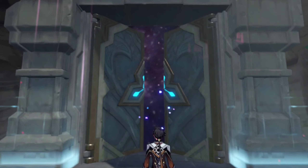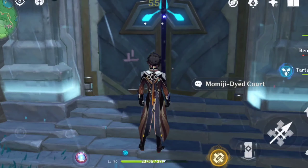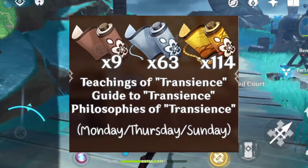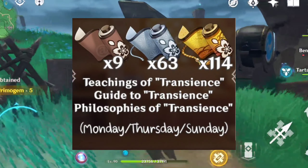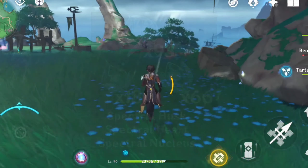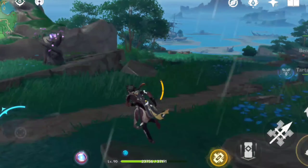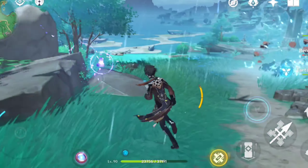Now let's check Kokomi's talent materials. You will be needing 18 La Signora drop items, 9, 63, and 114 Transience talent books, 18, 66, and 93 Spectre drop items, 1.7 million mora, and 3 Crowns of Insight if you want to max her talents as well.